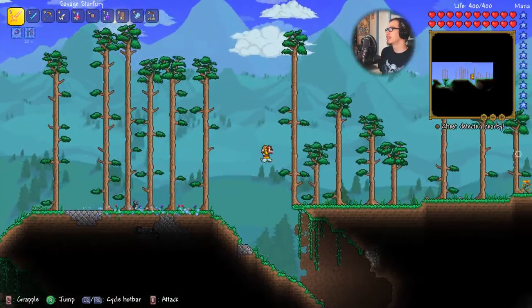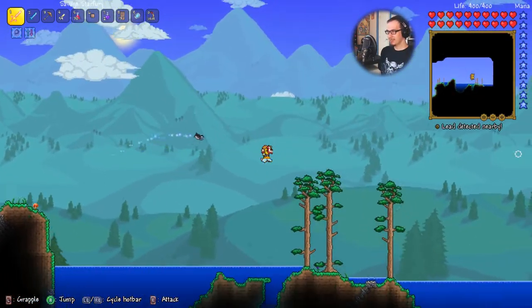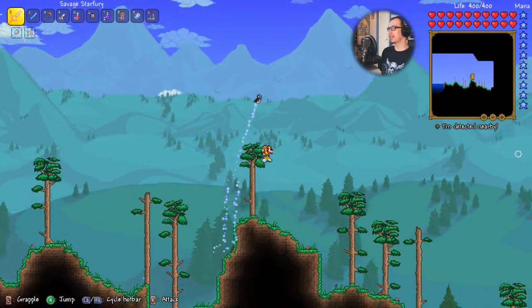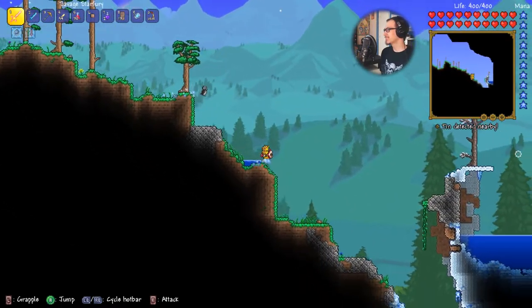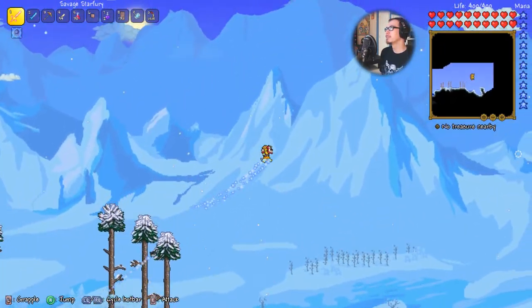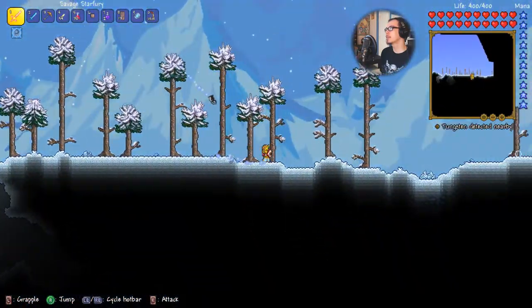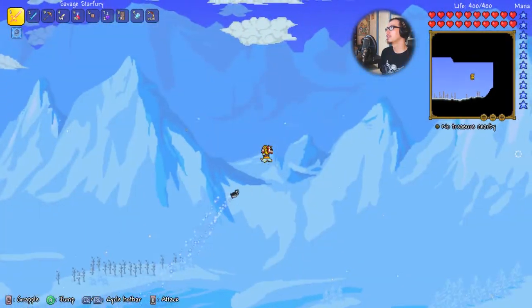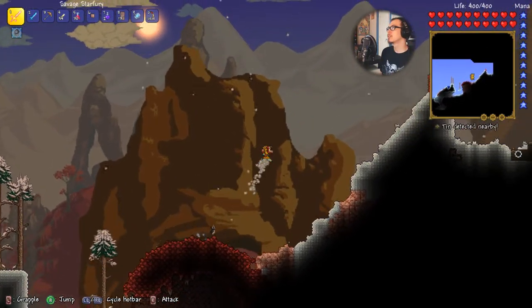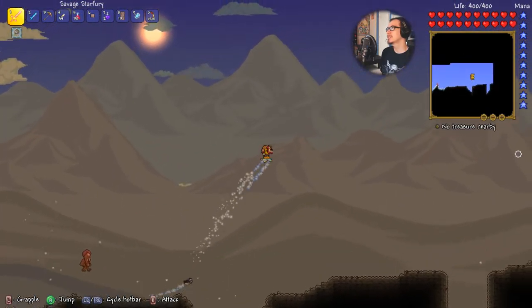Let's check if there's a chest nearby with a Desert item. This is going to be the most unorganized episode — well, not really, that was the last episode trying to do the Brain of Cthulhu thing; I couldn't figure out how to accomplish that because he just kind of rocked my world pretty hard. We got an ice world — not exactly what I was hoping for, but there could still be some desert around.